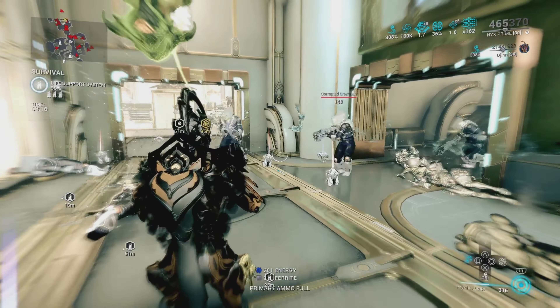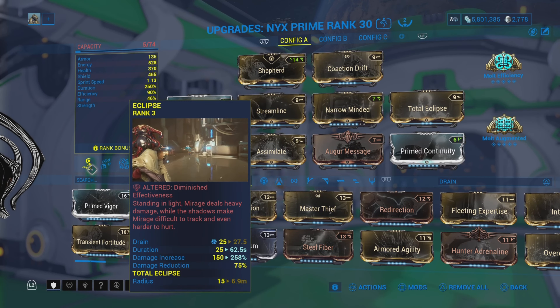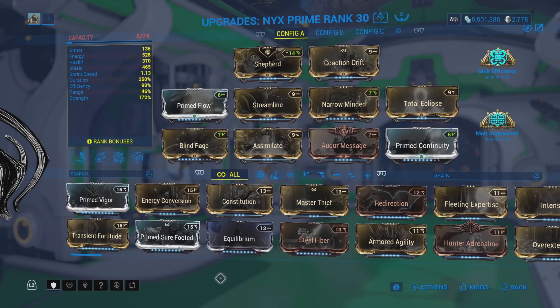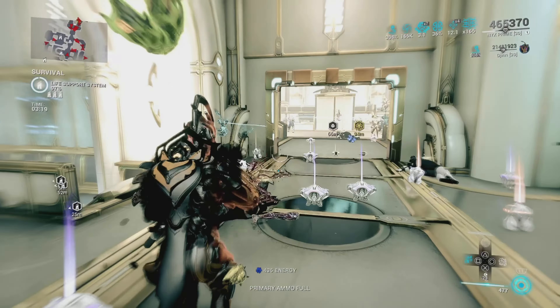With this build you will need a lot of duration and strength. The reason we don't have any efficiency is because we want our abilities to cost a lot of energy — using that energy you can make duplicates of your companion every time you spend 100 energy. This is really powerful with no efficiency because you're casting with more energy, making it easier to get the clone. You're casting a lot of abilities and also using a lot of energy with your fourth ability, which makes you and your sentinel invincible.